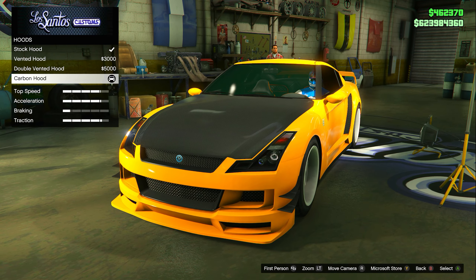For the respray, go to primary color, come to classic, and put the yellow paint job — color number 33. Then go to secondary color, come to classic, and put the same yellow paint job. For wheels, go to wheel type, scroll down to street, and put on the Stance EG Custom wheels number 8. Then go to wheel color and set it to frost white.